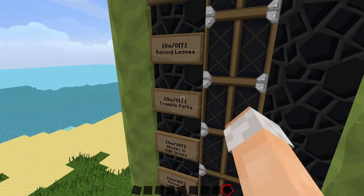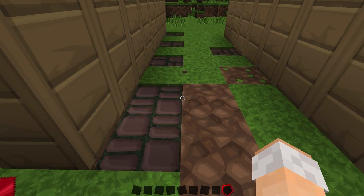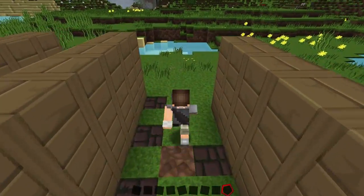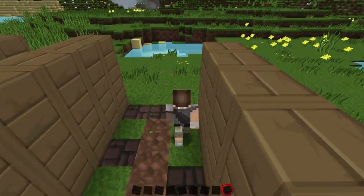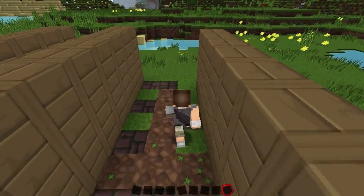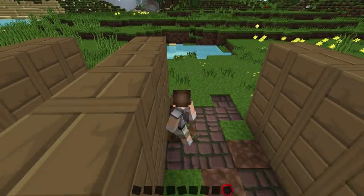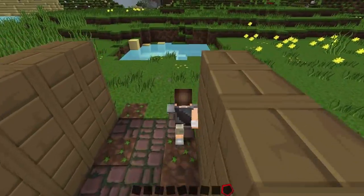The next one is trample paths. As you can see, there's paths, dirt, and grass. If I just walk over this stuff, it eventually wears down - because walking on grass in real life will wear it down and it becomes solid. That's how you easily turn your grass into a solid path - just walk on it!